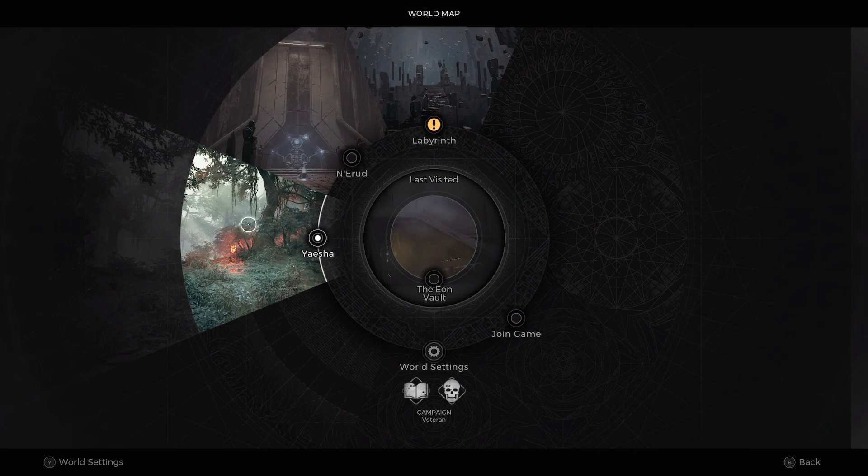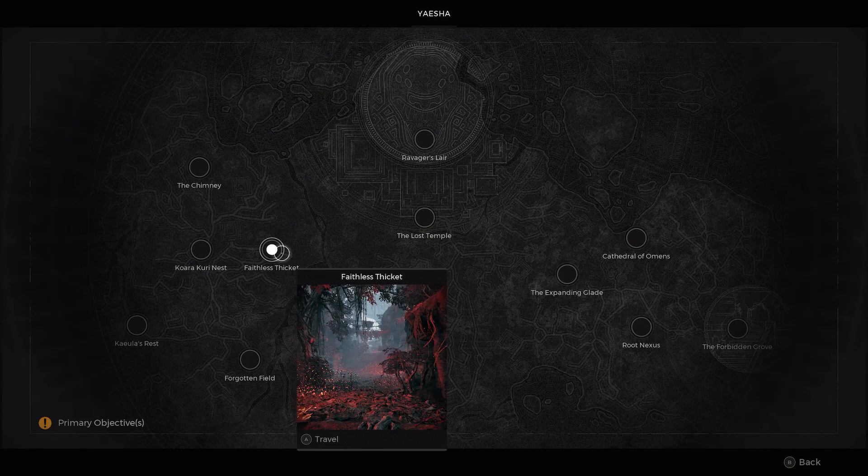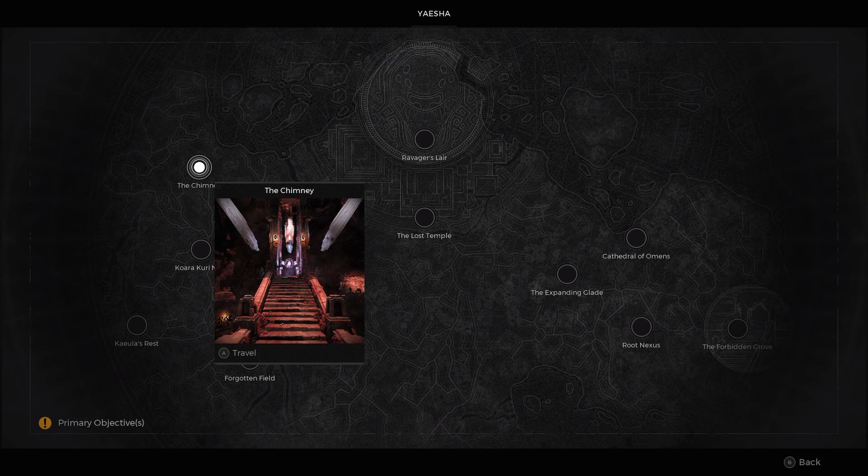Today we're going to be looking out for the Downward Spiral amulet, and this amulet is one that's absolutely amazing in a lot of builds, but it's very hard to get hold of unless you know exactly how to do it.